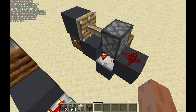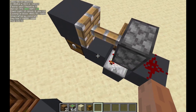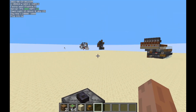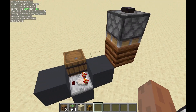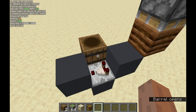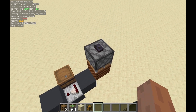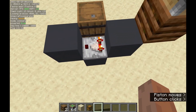There are multiple ways you can make a comparator update detector — using a chest is just one of them. In my filter, for example, I use this one. It has the exact same concept. If I do anything in that barrel, it turns off that comparator. But if I press this button, it resets and turns on again.